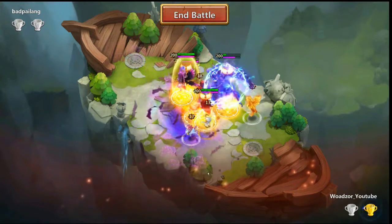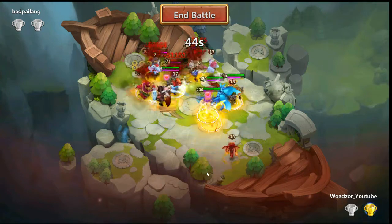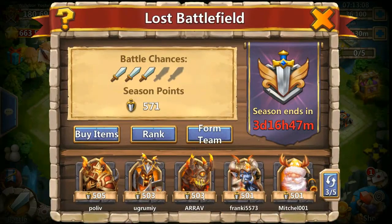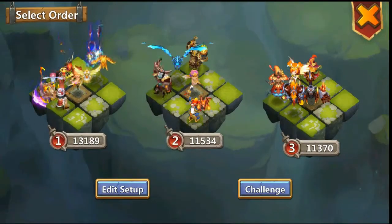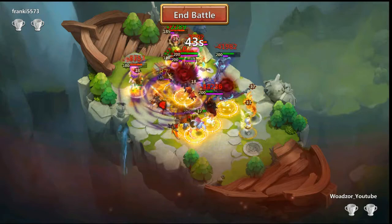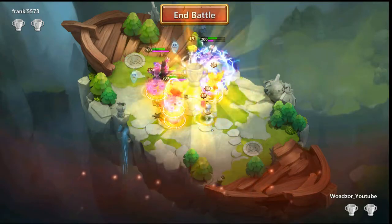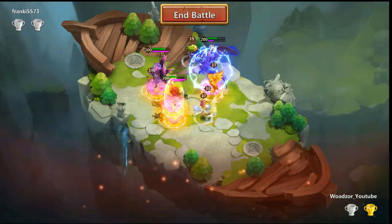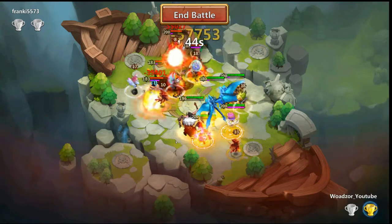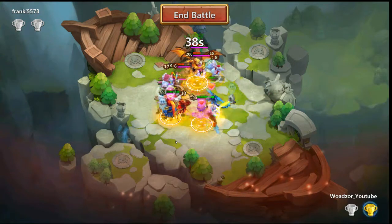All right, the first one we won. Aries team — hope we can proc first. There we go, that's an easy one. Gonna pick this one and let's kill him. I haven't really set my grads or artifacts for this, so we shouldn't be able to win everything. It's gonna be close.